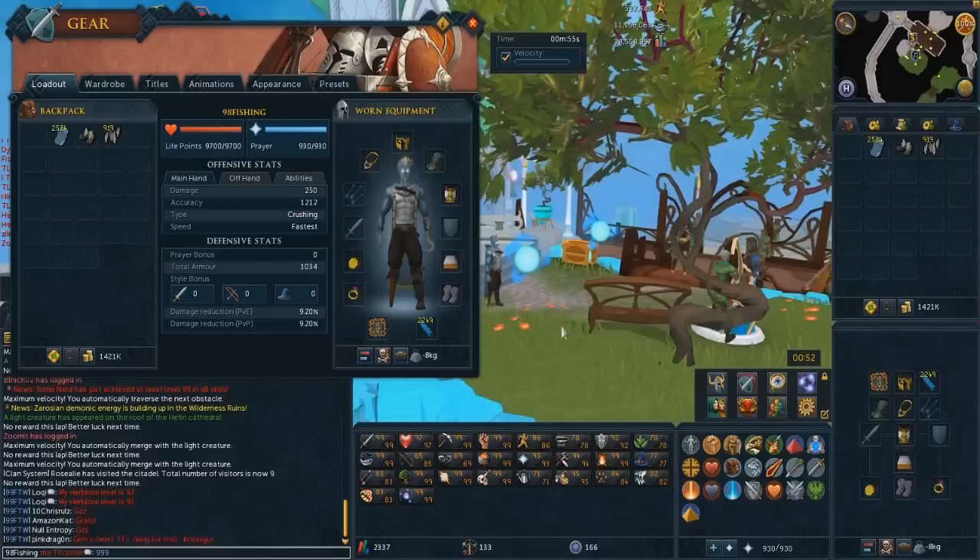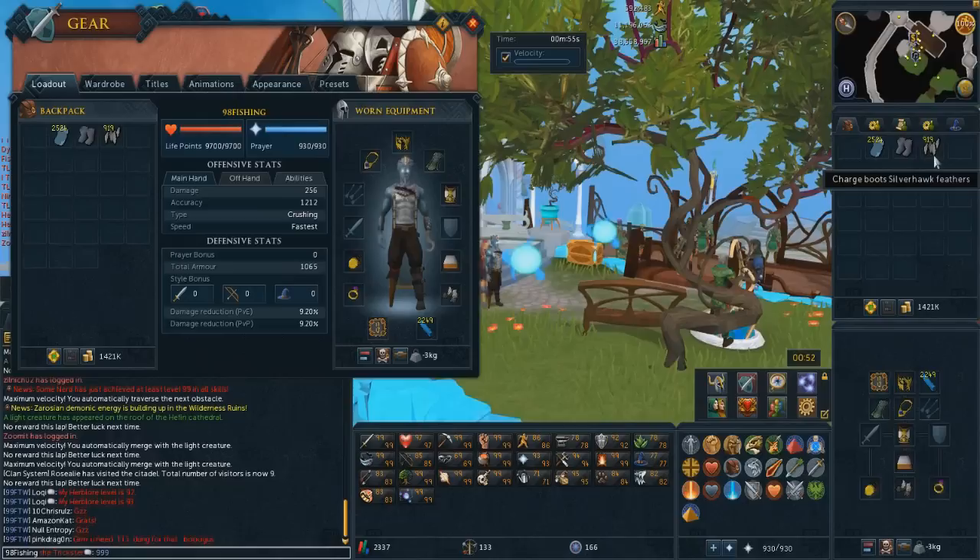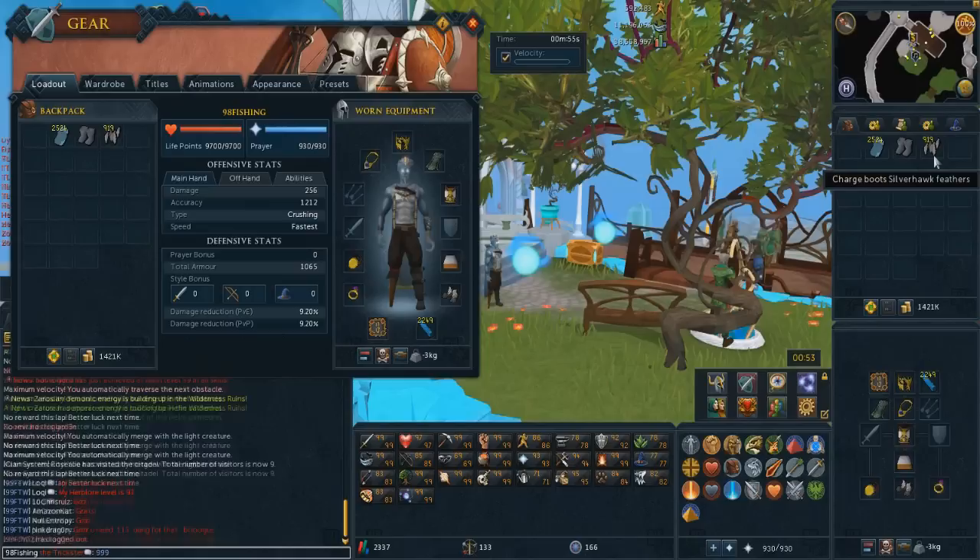I'm going to be using the boots of lightness, but when I start to get near 95 or 96 agility, I'll switch into my silverhawk boots and charge them with as many feathers as possible. Silverhawk feathers should still work during bonus experience, but if they don't I can easily use them after double XP weekend — not a big deal. I can also sell them since I've gotten all these silverhawk feathers naturally from my daily spins, giving me a little under a thousand charges, which is a ton of experience.